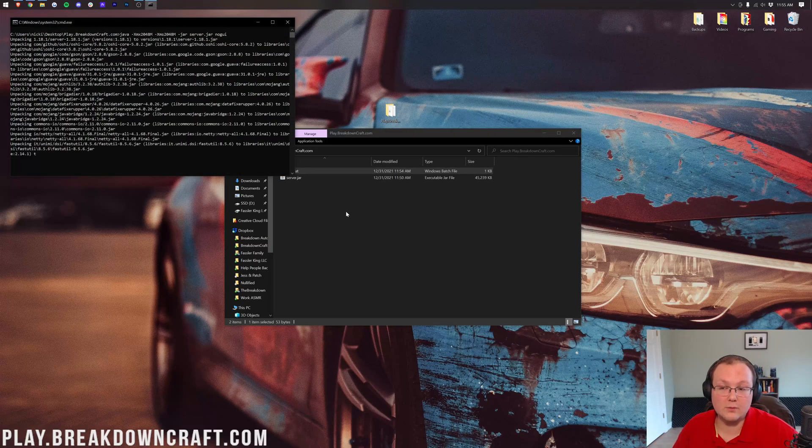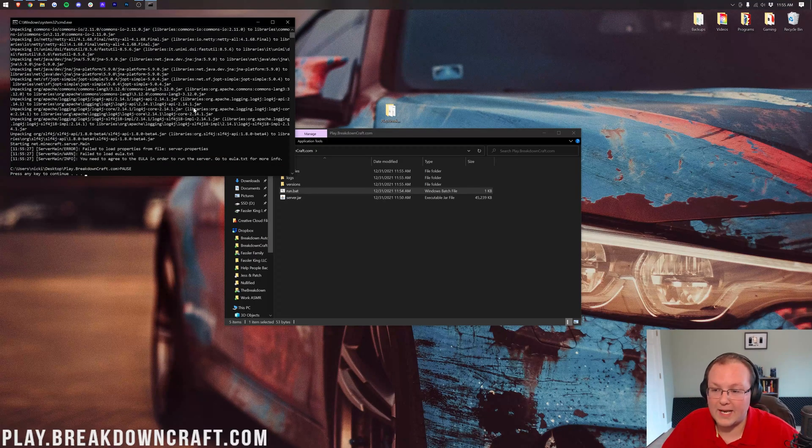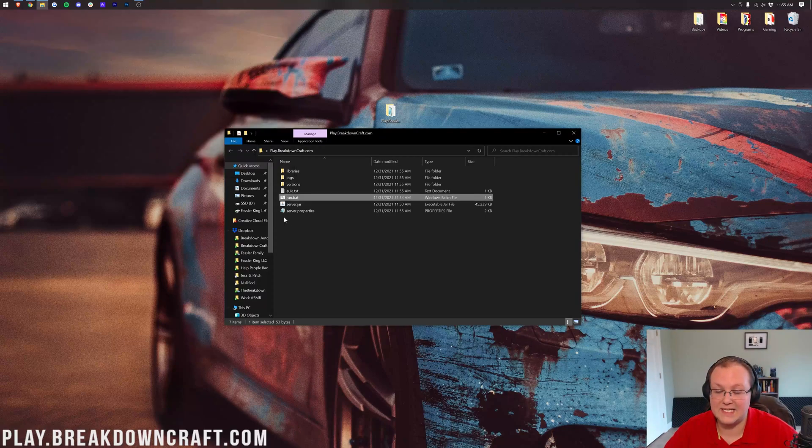Now double-click run.bat to try to start the server. It is going to fail — that's because you haven't agreed to the EULA yet. You'll see a message saying you need to agree to the EULA in order to run the server. Press any key to continue and close out of the CMD window.